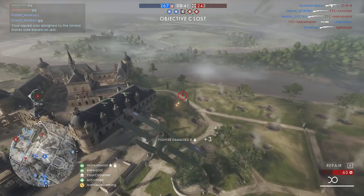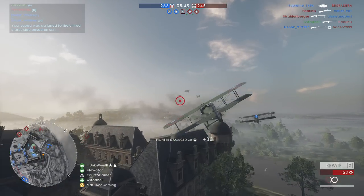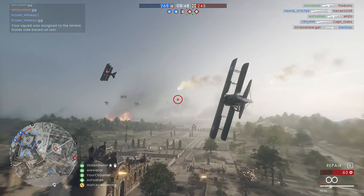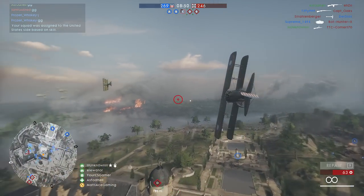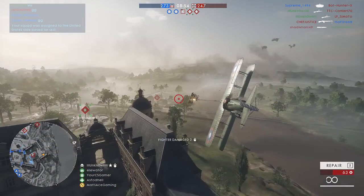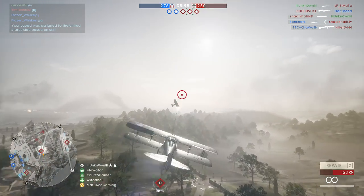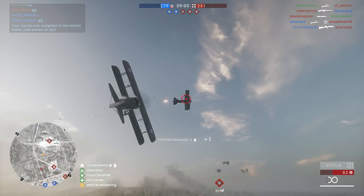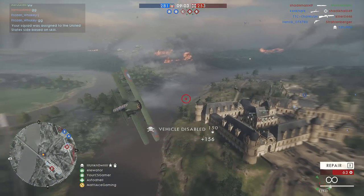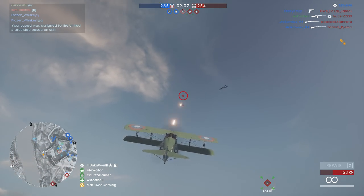After a while he realizes that he is at a disadvantage just trying to circle, and he wants to shake me by flying low and breaking line of sight using these buildings. But I was able to see him do that, and even though using the terrain to your advantage actually can be useful, had he just continued circling in the same direction, I would have actually lost him there. But him changing direction worked right in my favor, and he had to bail out.